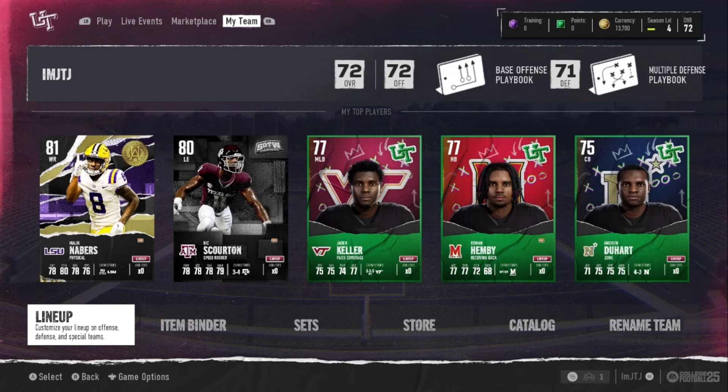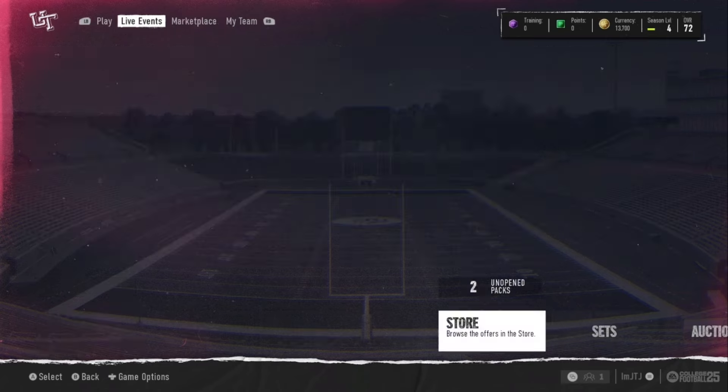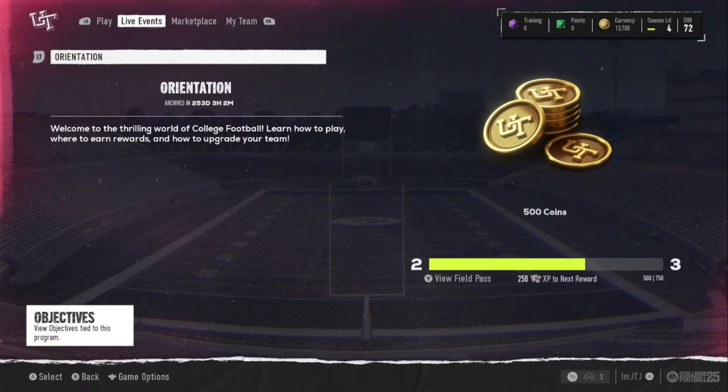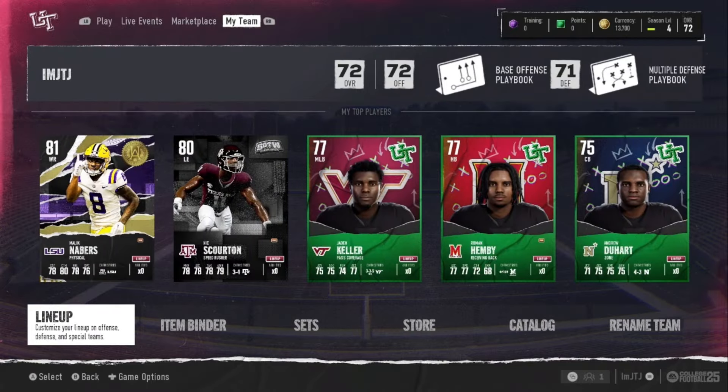You're going to have to play a lot of solos, solo battles, and head-to-head. There's also a new mode called Gauntlets. There are a lot of things you can do to earn coins and build your team. When you first load up, take your pre-order packs, use those players and put them on your team. Do not sell anything — the market is going to stabilize probably in a week or two and we'll finally see where the value of certain cards are.